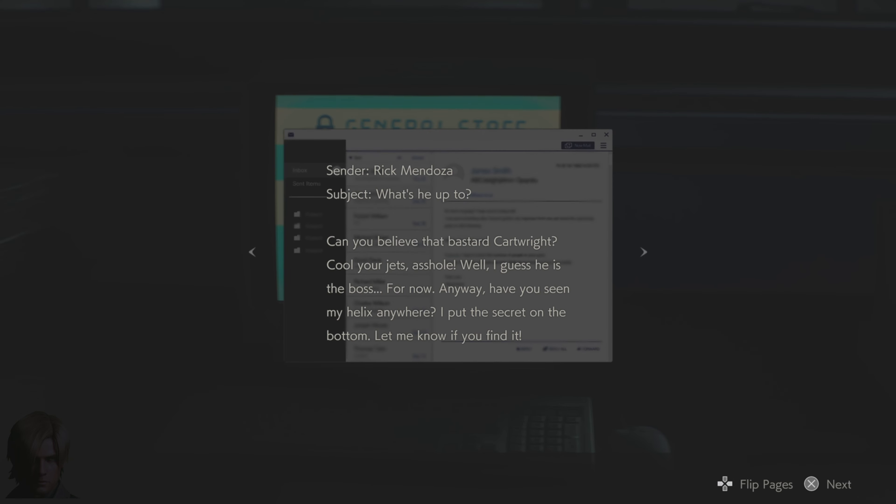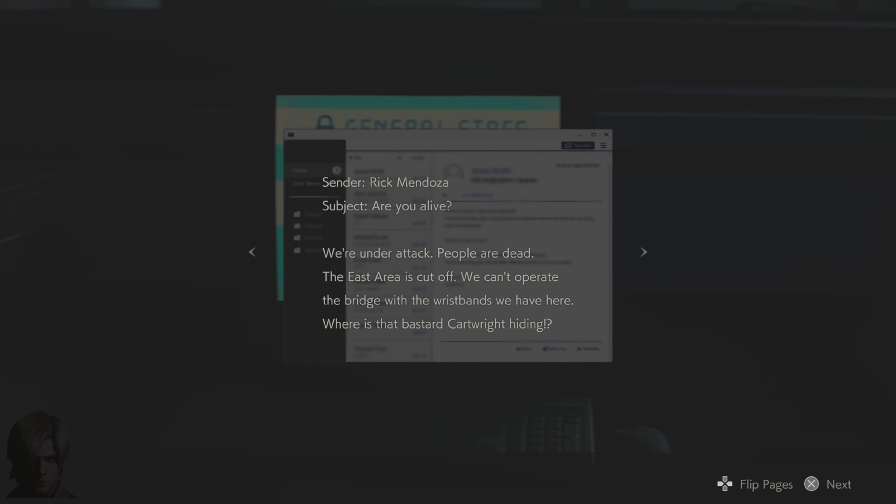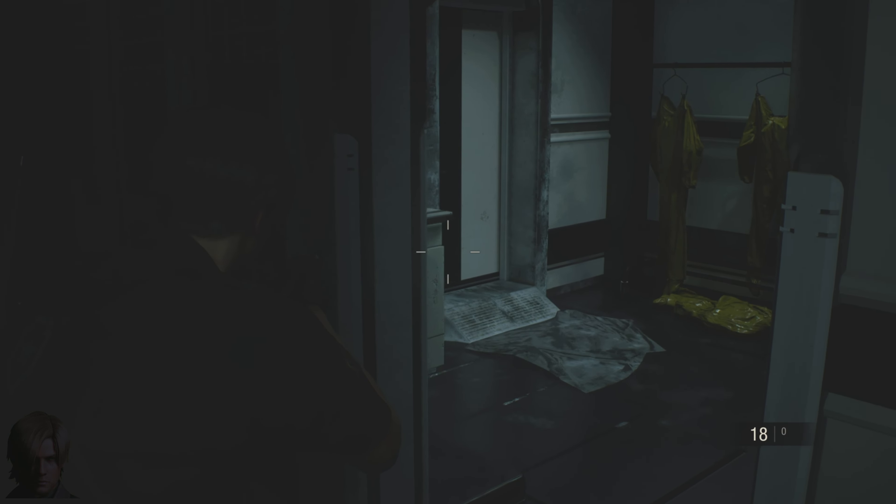Cinder Rick Madoza — 'What's he up to? Can you believe that Cartwright? Cool your jets — he is the boss for now. Have you seen my Helix anywhere? I put the secret on the bottom.' Then another message: 'You couldn't make our little meeting — put together the budget estimate for the year after next, get it done tonight.' And another: 'We're under attack, people are dead, the east area is cut off. Plant 43 is going wild, the greenhouse is hell — Wayne, how do we stop this?' Then a final reply about Suzy the cheerleader — that's sad.